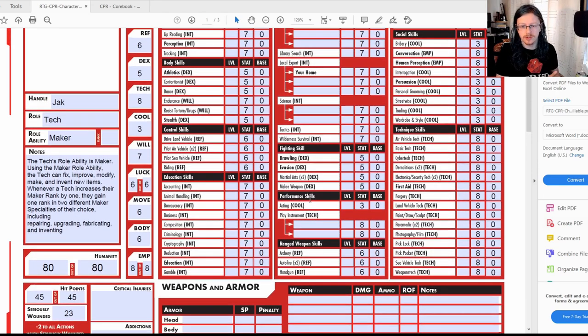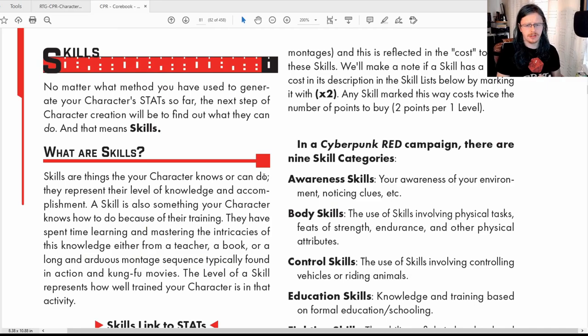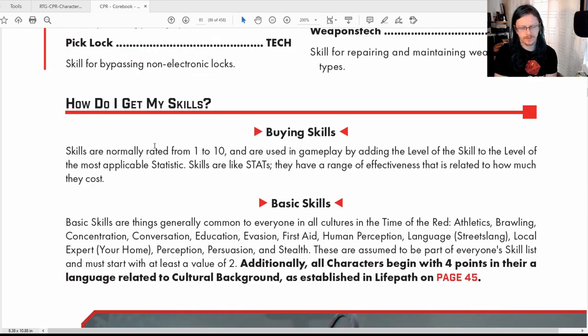Difficult skills like Demolitions take a lot of effort to learn — and if you do it wrong, you blow yourself up or fail to blow up what you wanted. So that's something to be aware of. If a skill doesn't have a times-two modifier, it's a straight one point to buy. Now, how do you get your skills in the first place? Everyone starts with basic skills.